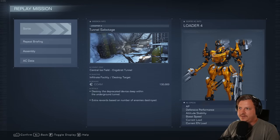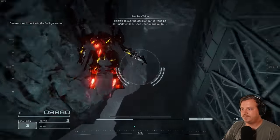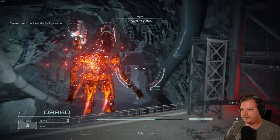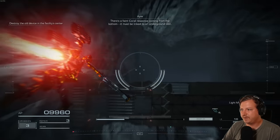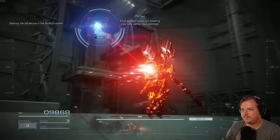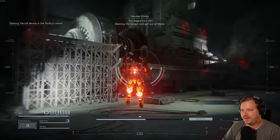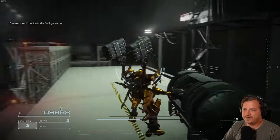The next mission is Chapter 3, Tunnel Sabotage. There's a hidden part and also a combat log we have to get. After the encounter with the first few MTs, just follow me. You need to come up here to this bridge and make a left. The sniper MT you have to kill is right there, and behind him is the hidden part. Now just finish the mission.